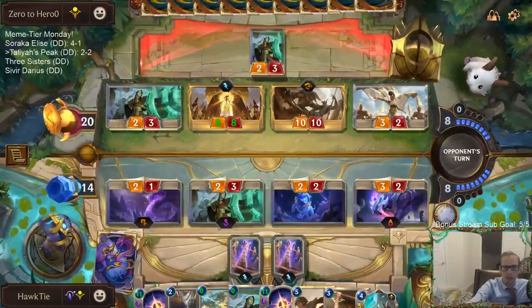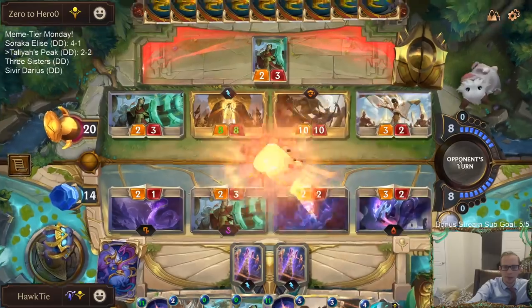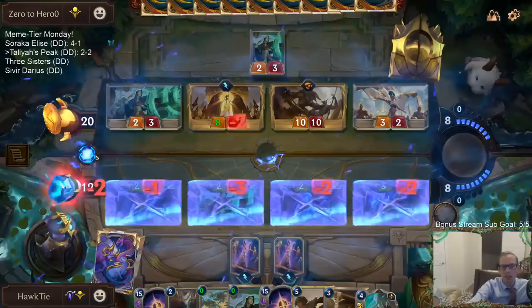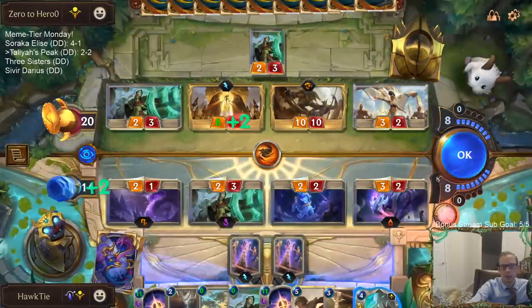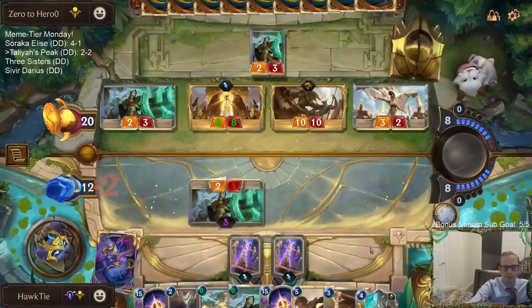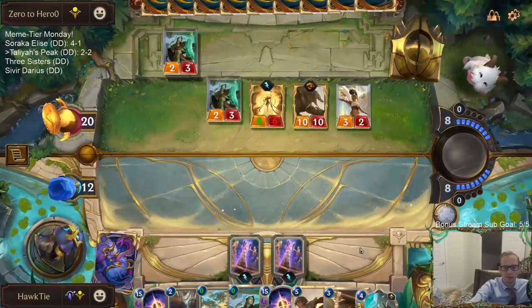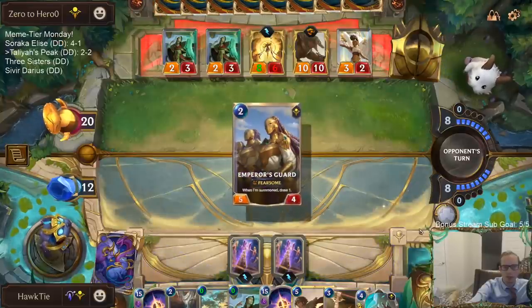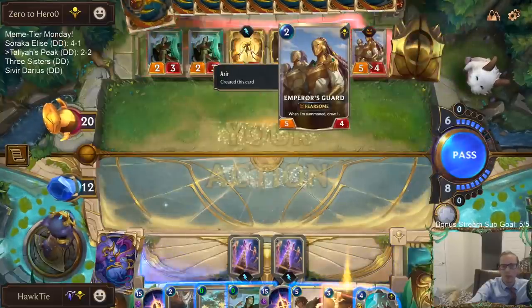I guess I should challenge the 3-2. Whenever that thing blocks, it also does 2 damage. Gross. Throw away four things to do 2 damage to Azir — that's probably worth it.